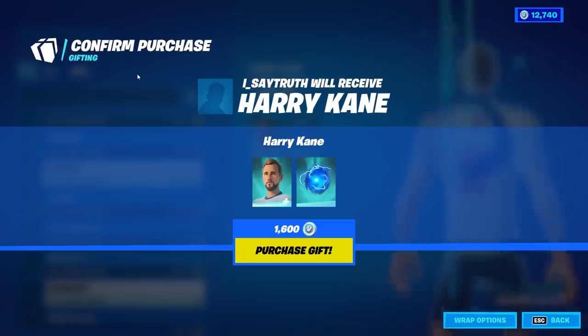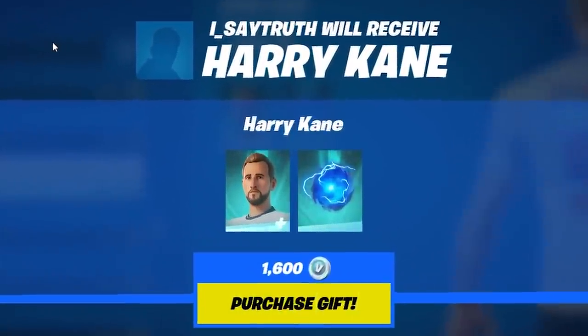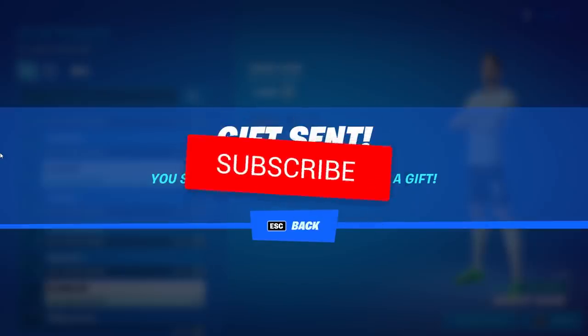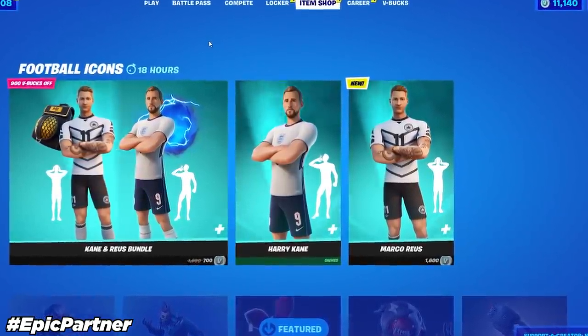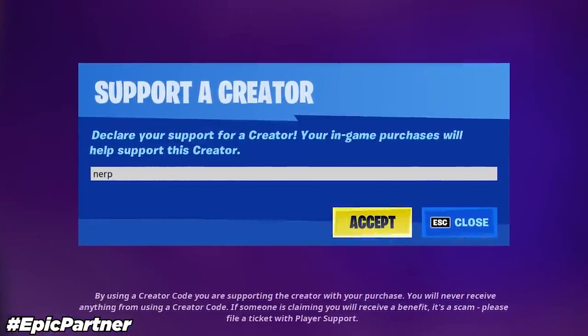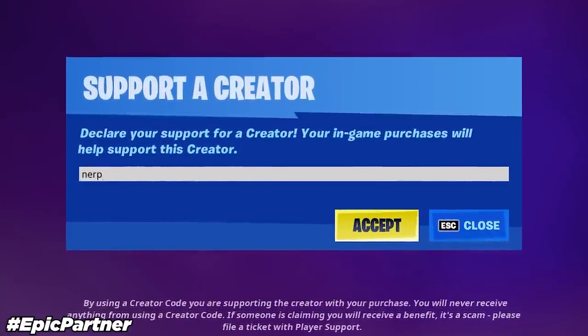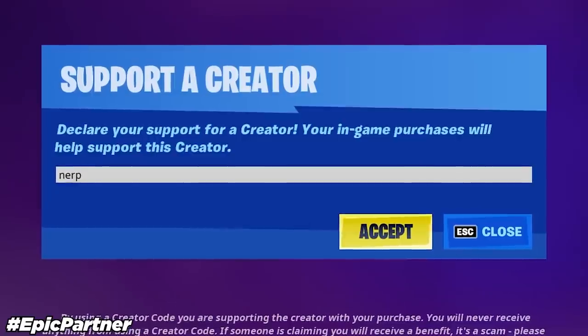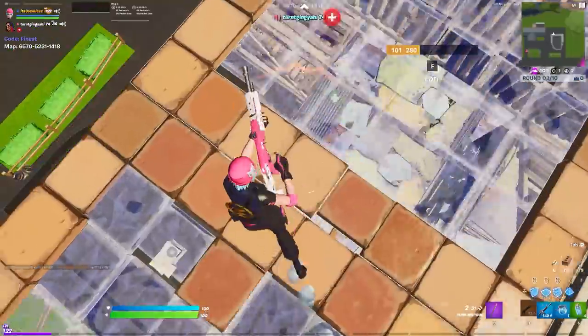Today's gift is going to I say truth — shout out to you for supporting the channel, I greatly appreciate it. If you guys want to be like him and receive a gift in a future video, all you have to do is drop a like, make sure you are subscribed with notifications turned on, and leave your Epic username down below so I can add you and send you the gift. If you're going to be buying the new icon skins or the Season 7 battle pass, make sure to use creator code NERP — N-E-R-P. I really appreciate all the support on this code; if you're using it, let me know in the comments.